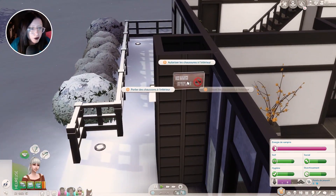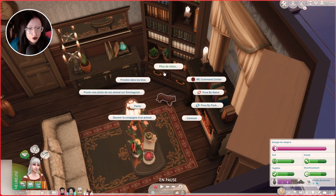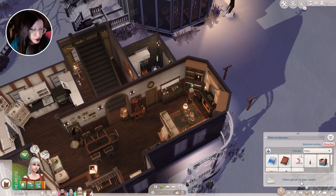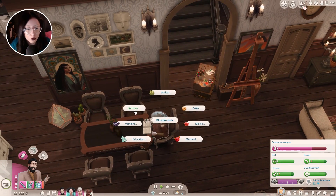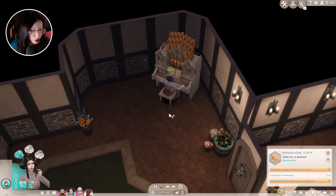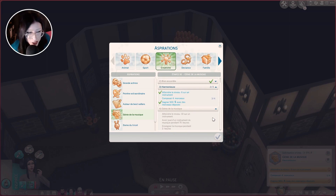Il y a même un petit panneau. Maintenant qu'on est là, on va jouer un petit peu avec le chat qui est toujours fourré devant cette cheminée. Quand elle aura fini, elle retournera faire ses devoirs. Il n'est que 23 heures, mais je pense que je peux l'aider. Elle doit composer son quatrième morceau. Elle a d'autres objectifs : avoir joué d'un instrument pendant 75 heures, enseigner la musique pendant 3 heures.